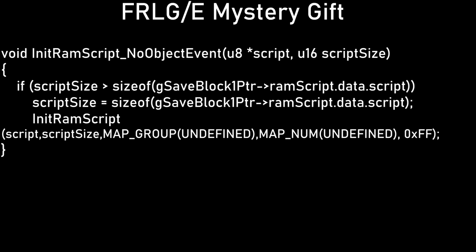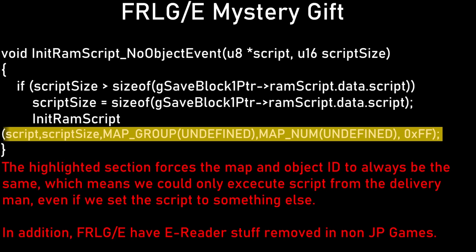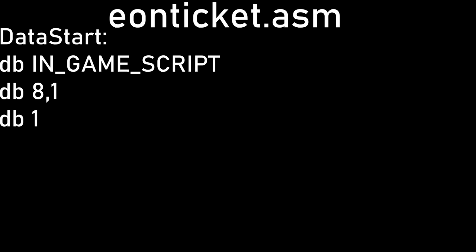A person event is not just persons as you'd expect. It can be anything from NPCs, to cut trees, to rock smash rocks, to strength boulders, to invisible Kecleons and the Voltorbs on the ground, and even items you can pick up off the floor as long as they're visible. In FireRed, LeafGreen, and Emerald, the mystery gift and event functions are hard-coded to only work with the delivery man in the PokeCenters. So what we could do there is a lot less flexible than in Ruby and Sapphire, where the world is literally our oyster.